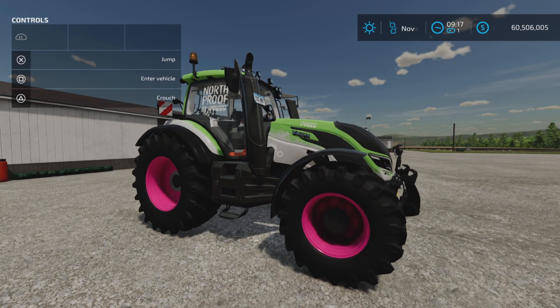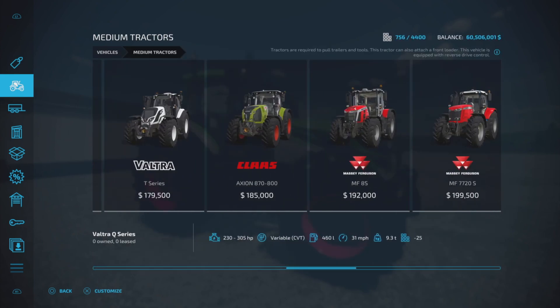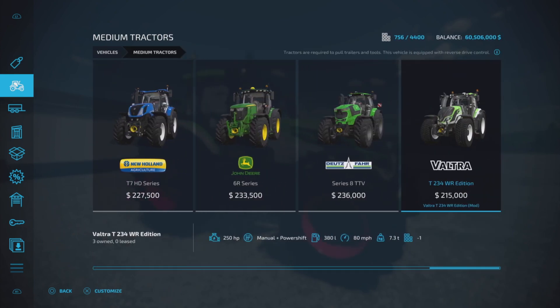It is 21.9 megabytes to download, 20 slots on console. We'll find it under vehicles and medium tractors — $215,000 to purchase the base model, 250 horsepower.